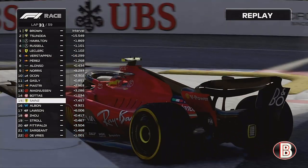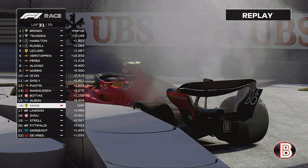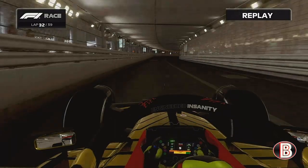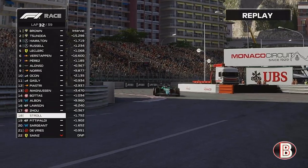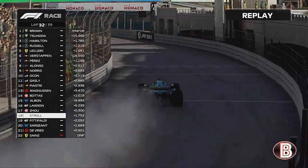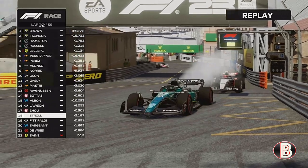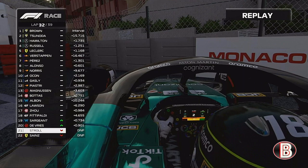This is Carlos Sainz on lap 31 — the Ferrari engine has exploded and he is out of the Monaco Grand Prix. On to lap 32, we were still trying to find time, we lighten the rear tyres, and we get blocked by the Ferrari of Fittipaldi. Now towards the end — Lance Stroll's engine has gone as well. One Mercedes engine, one Ferrari engine going — two DNFs for two drivers in two laps, it's all gone wrong.